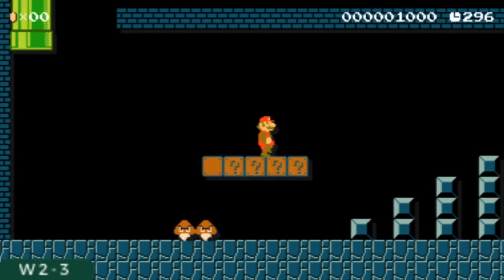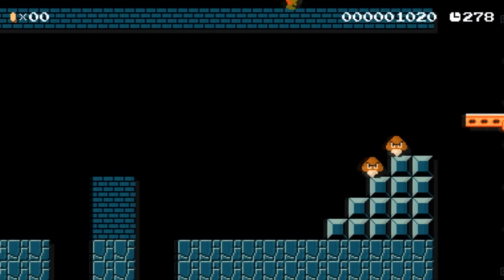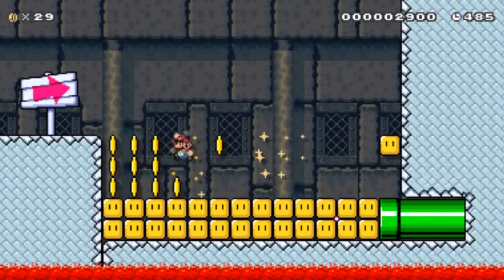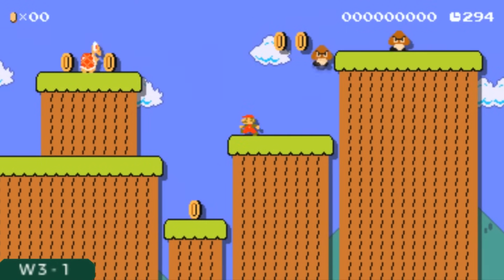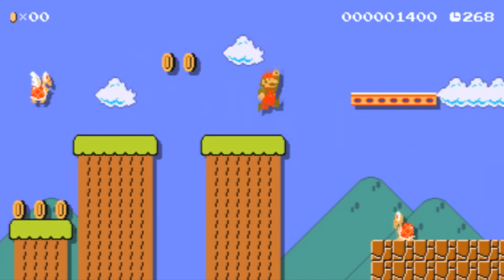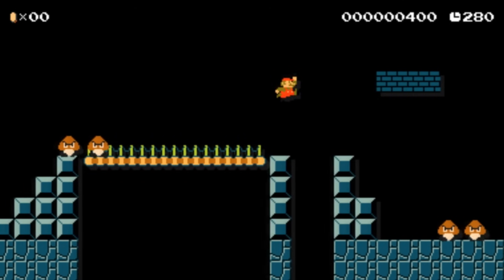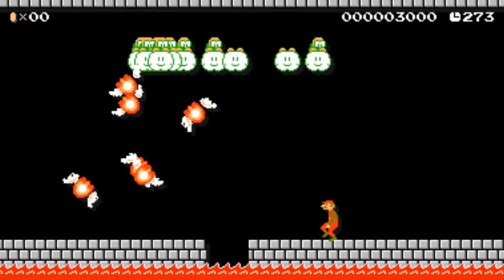2-3 is actually super easy — it's a remake of World 1-2 from the original Super Mario Bros., and you can actually break blocks on top to skip the entire level. 2-4 is a problem — to enter a pipe, you need to hit a P-switch turning all blocks into coins, and there's no mushroom power-up that would allow us to break those. Not possible. 3-1 has a couple of coins here and there, but none that can't be avoided with precise jumps. 3-2 is a weird level with tons of space to dodge all coins — nothing to worry about. 3-3 is very easy with no coins at all. 3-4 also does not contain a single coin, just some Lakitus throwing fireballs — piece of cake.